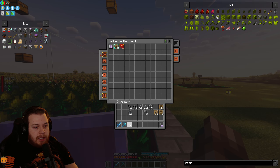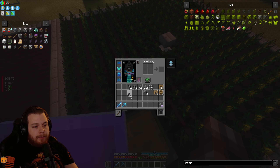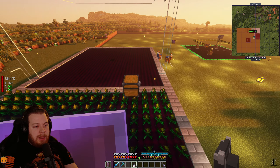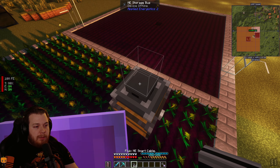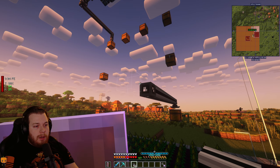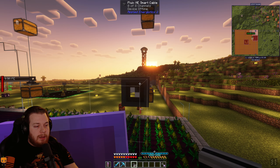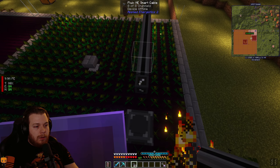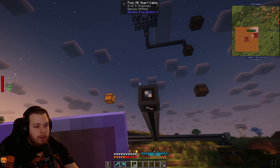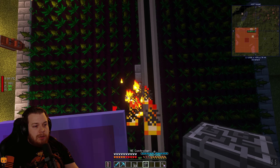I'll be putting the pieces I take out into here. Now the next big thing: now that we have these inferium blocks, I'm going to put a storage bus on each of these and we're going to make an ME network here. I'll take our cable and run it across, link them in the middle right here. We've made a network. To have enough channels I'm going to put down a controller right in the middle.